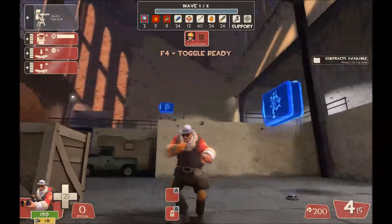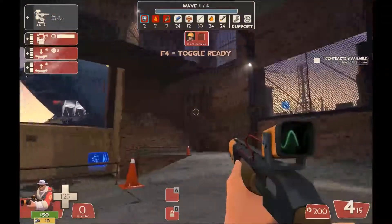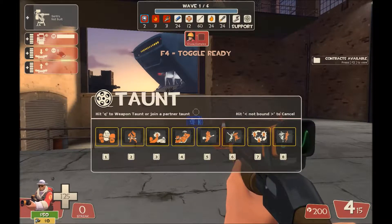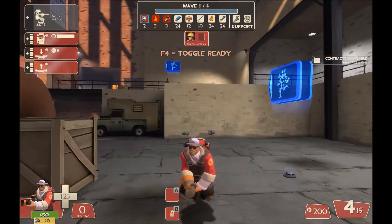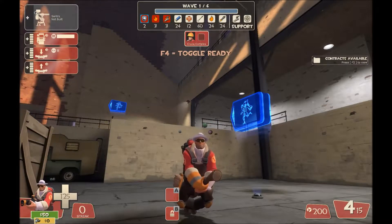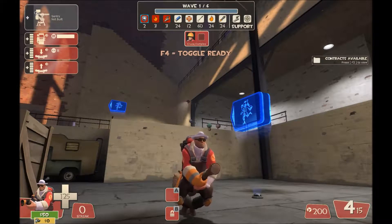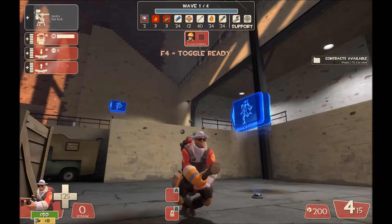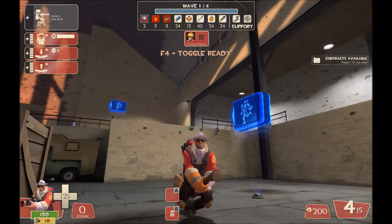That pretty much does it for building placement and how to play Engineer in Man vs. Machine. Like I said at the start, Engineer is one of, if not the most intensive micromanagement classes in the game. This video is probably something like half an hour or 40 minutes — it's taken easily that long to film. Incredibly fun, incredibly rewarding, incredibly necessary. Engineer is probably the only class you absolutely must 100% run on the Two Cities Tour. You can get away with some cheeky substitutions for other classes, but there is no substitute for the Engineer.